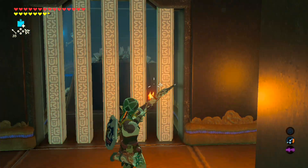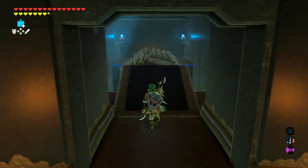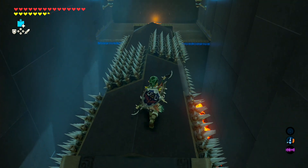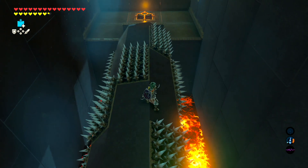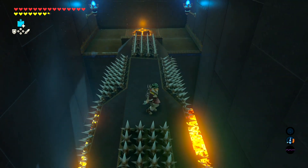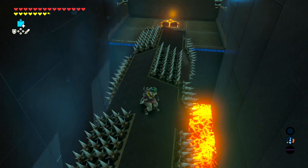Anyways, this is Steady Thy Heart. First things first, we're going to light this torch over here so we can unlock this door. And now we're gonna very steadily make our way across this rotating spiky pillar thing here. It's really not too hard, just very carefully tap Link forward. Don't try and run off the edge.